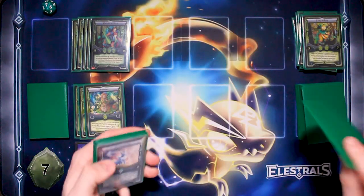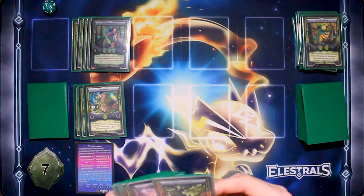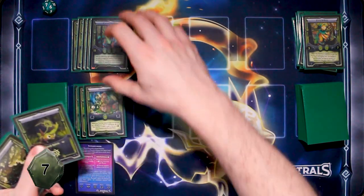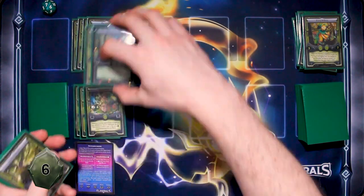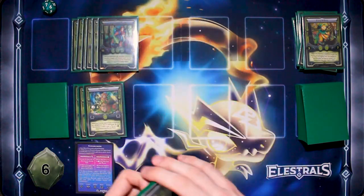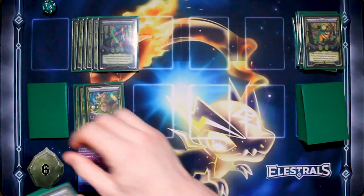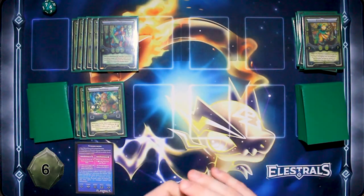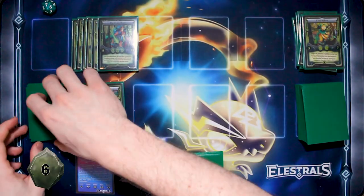I'm going to draw to start my turn. I'm going to add another one to Centarba. I'm not going to rub it in that hard — I'm just going to attack you directly for five damage.